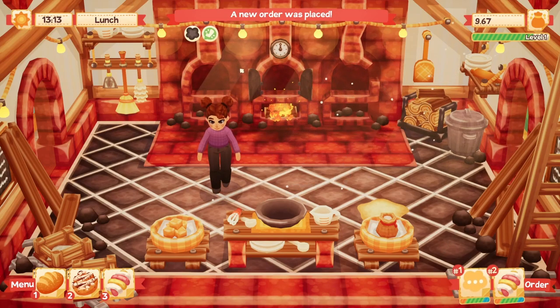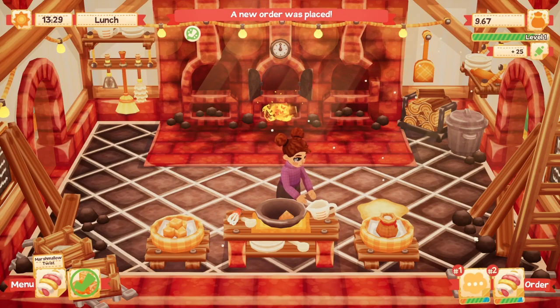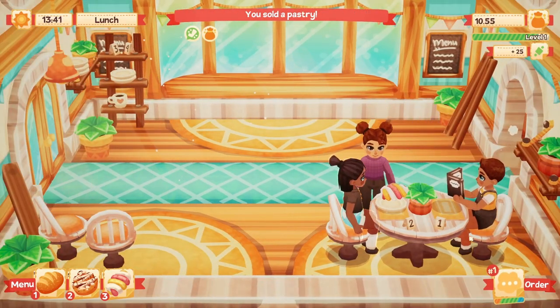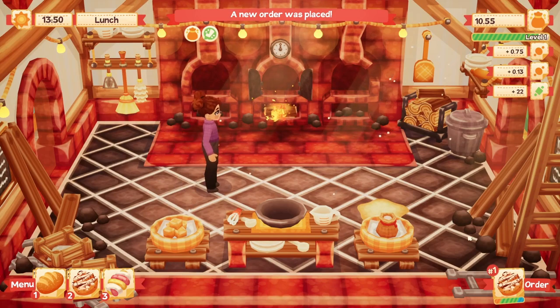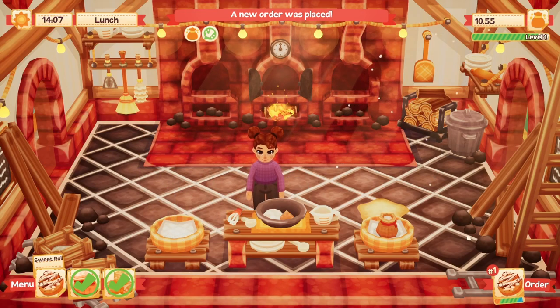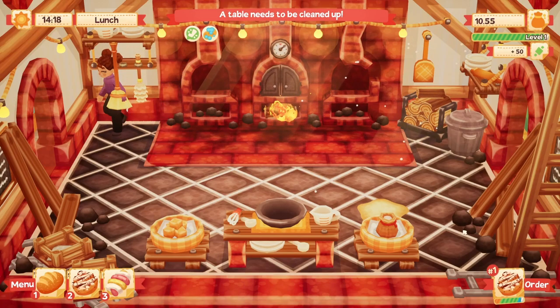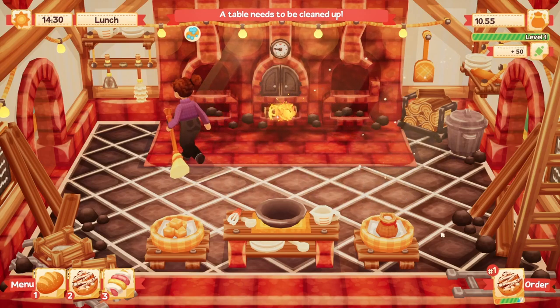An order was placed — table two wants a marshmallow twist, let's get that going. Pick up the measuring cup. Table one wants a sweet roll. Flour — mix mix mix mix. Bake. And somehow I got flour on the floor. I'm a messy worker apparently.